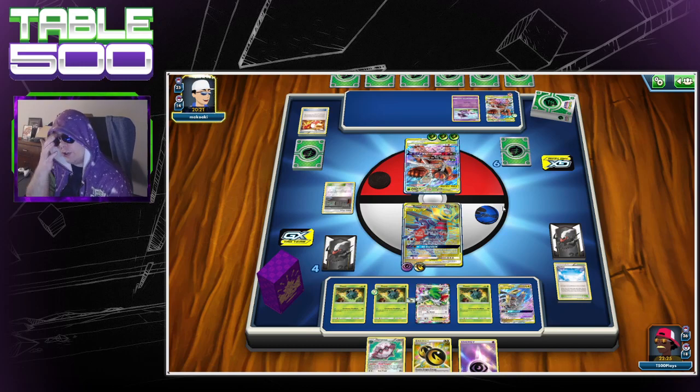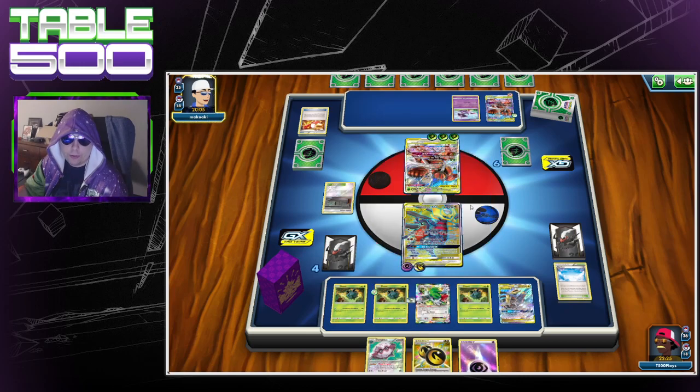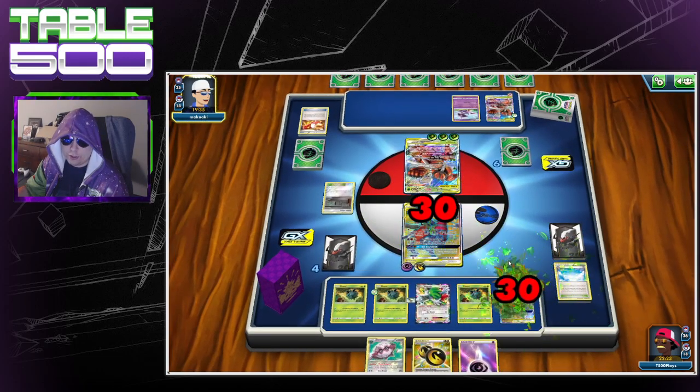Ace Trainer in this matchup is actually really good, think about that. My guess is he's just going to settle with Elegant Soul. He's taking a sweet time though — there it is, just Jet Punch. He had to think about it but decided to Jet Punch instead.